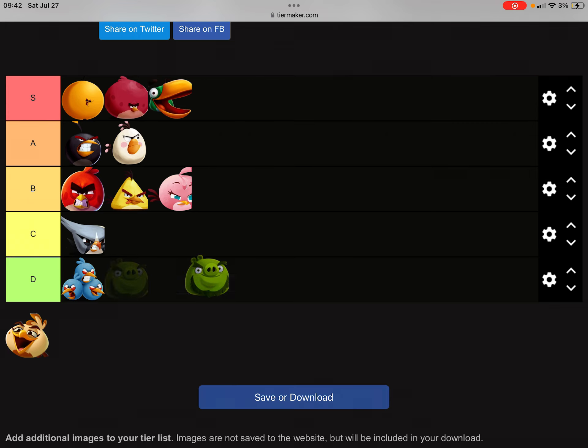Now we have Leonard. Hold up — that's not a bird. Is he actually a good guy now? Anyways, Leonard's ability is to shoot out three individual snot balls, and I think it's pretty cool to be honest. Although I don't really use him correctly because I don't know how. A tier.